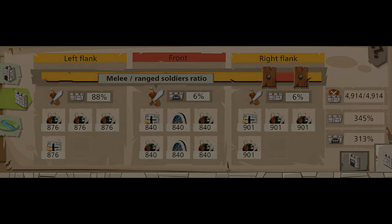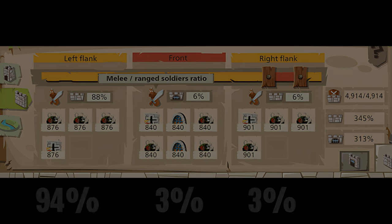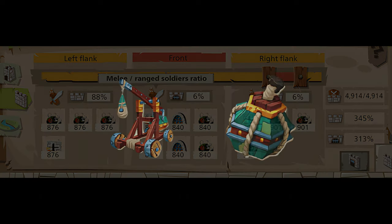Moving to the defense setup — with more than 4,000 units on the wall, he can defend with 94% efficiency using a 50% melee and 50% ranged unit split, then 3% on both the other flank and the front. I also recommend using the Thunder Crash Bomb and the Trebuchet for optimal defense.